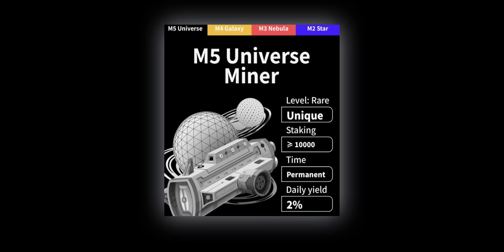The last plan is the M5 Black Mining Machine, which requires a minimum of $10,000 worth of CAD tokens or more. In this machine you cannot redeem your staked tokens, but it gives you a 2% daily yield on your staking. This is how their different mining machines generate passive income depending on your investment.